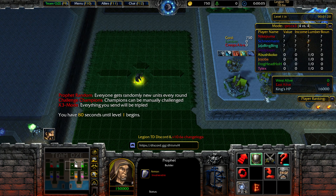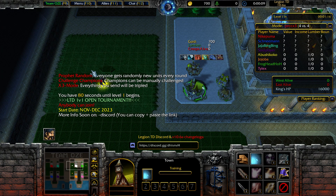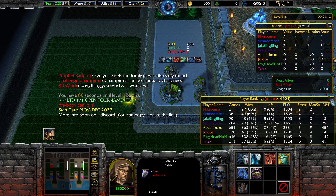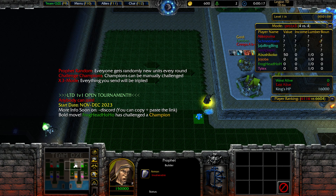Hello again guys and welcome to another episode of Legion TD. For today we're playing the standard mode BRC6X3. For my first roll, I'm going to get anti-spirits and I'm very strong against 3 levels.